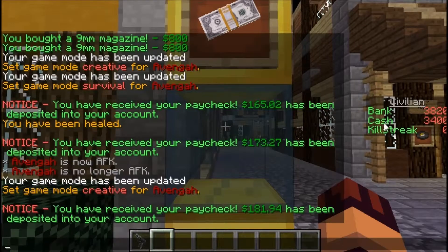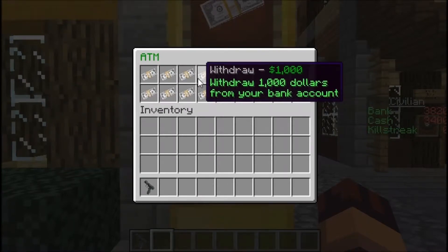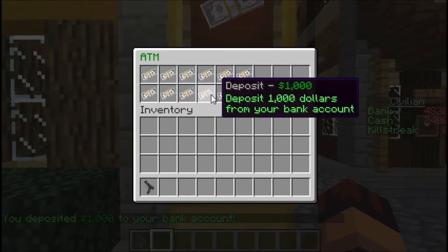I currently have $3,400 in cash. What I'll do is deposit all my money into my bank and then withdraw it all back — that'll show off the ATM. So I'm going to deposit $3,000 first. As soon as I deposit or withdraw, you'll see my money amounts changing.